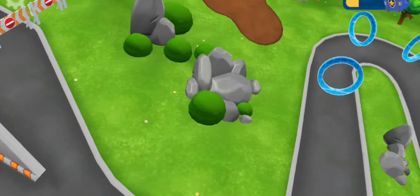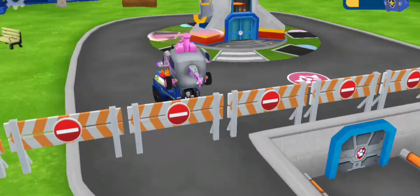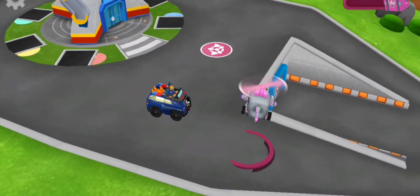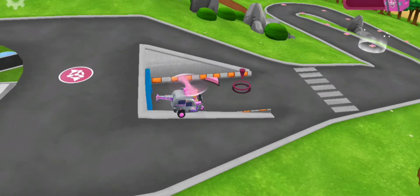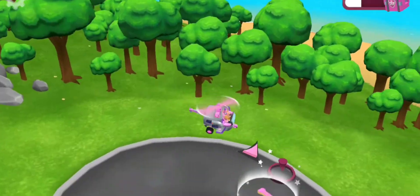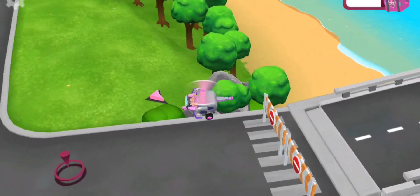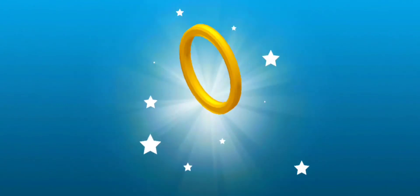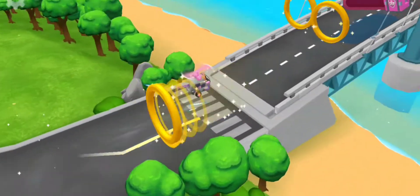It's Skye! She also wants to play. Tap on Skye to play with her. Chase is going on patrol. He'll come back later. Look! Pup treats appeared on the winding road. Collect them all to win your prize. It's a gift. The pup treats are on the winding road — get them all to win a prize. You are the fastest pup in town. Drive over these to get a speed boost.